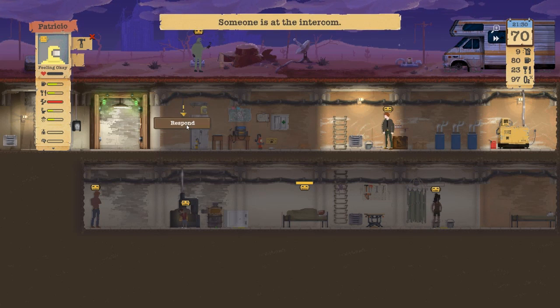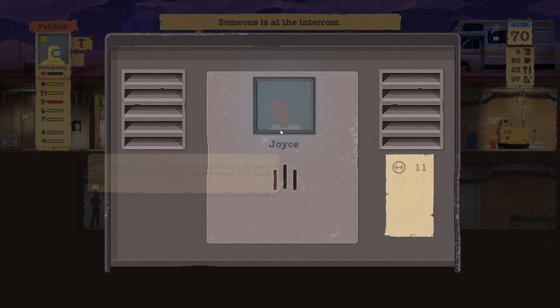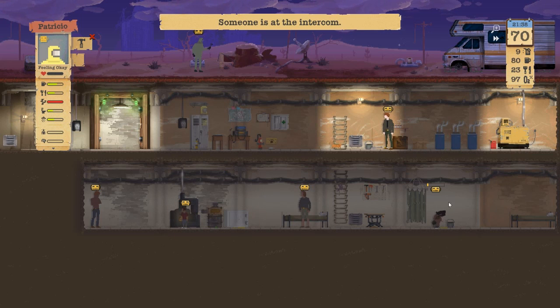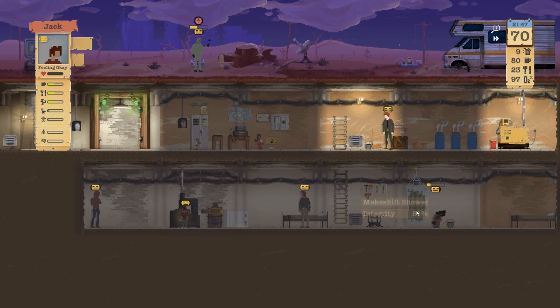What up, Joyce? We cannot take you in. Those are some decent stats — actually, those are really good stats. But for now, we are just taking care of our six people.